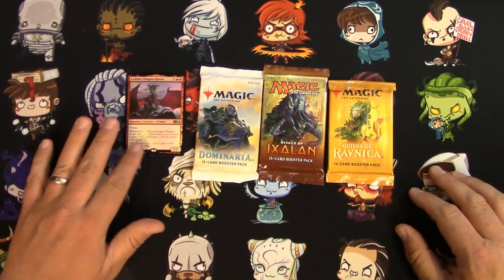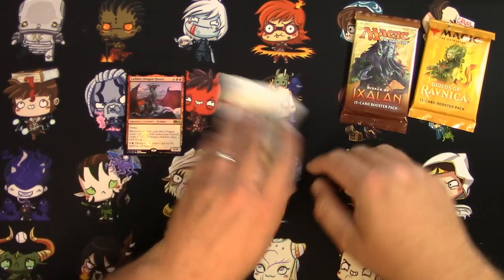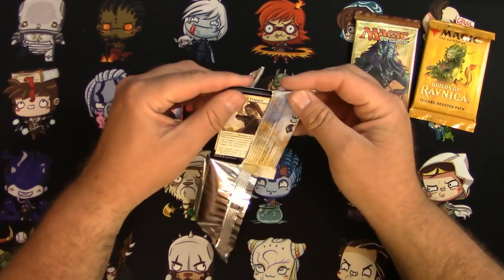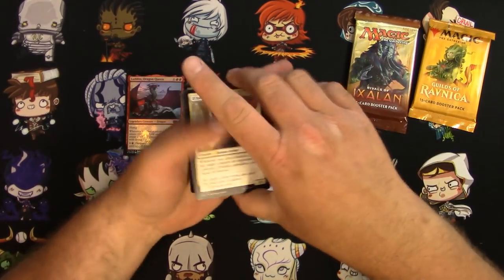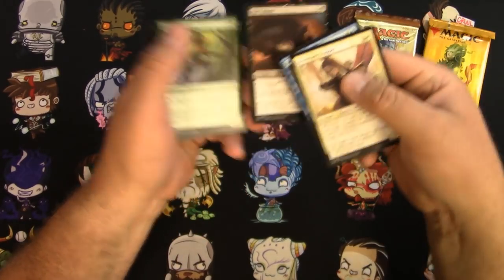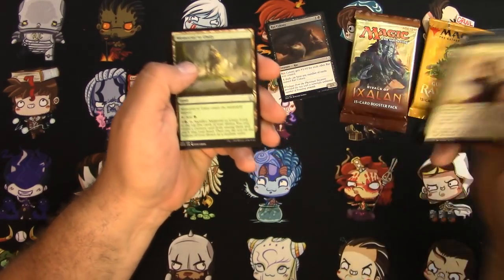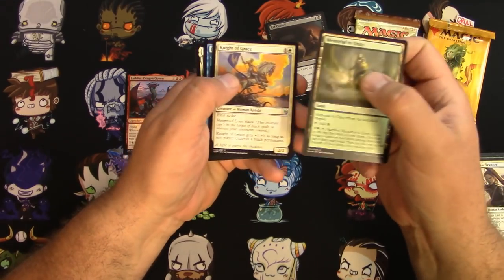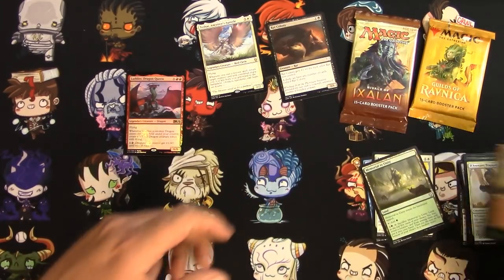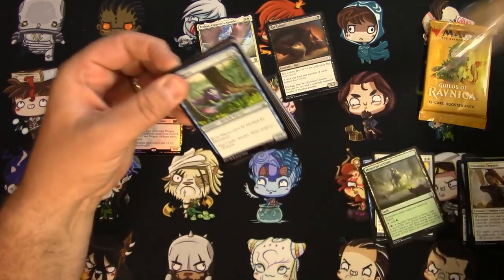That's how it goes when you gamble on retail nonsense like this. Anyway, we got them, got to open them. Let's see if we got really lucky with these regular old packs — I honestly already have boxes of this stuff laying around. Going quickly: I got a Rat Colony, that's okay. I probably won't scan these up at the end unless it's something really good. Ancestor's Apostle is really not that great.